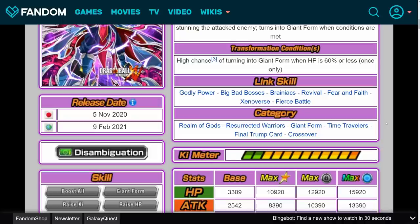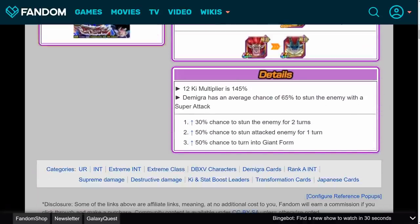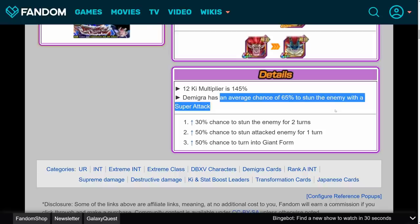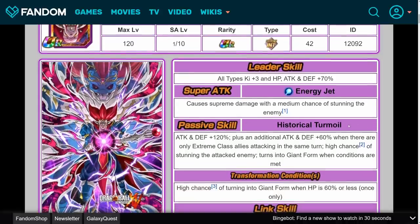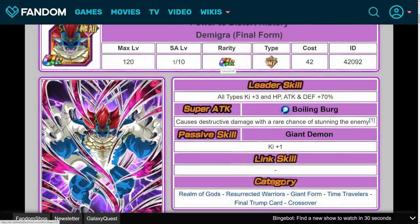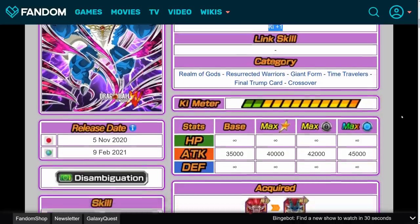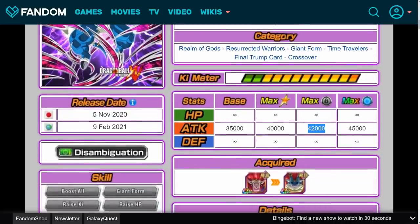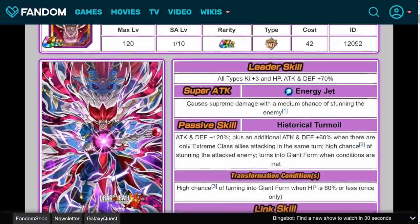His categories are Realm of Gods, Resurrected Warriors, Giant Form, Time Travelers, Final Trump Card, and Crossover. In terms of his stun chance, he actually has an average chance of 65% to stun the attacked enemy with a super attack when you factor in his passive and his super attack. So he's still a great stunner, but now he actually has attack and defense on top of that. For his giant form, it's basically like any other giant form transformation — he causes destructive damage with a rare chance of stunning, gets Ki plus 1 as his passive, has really high stats for that one turn, and you're immortal while in this state. It only lasts for one turn, and then you go back to regular Demigra.